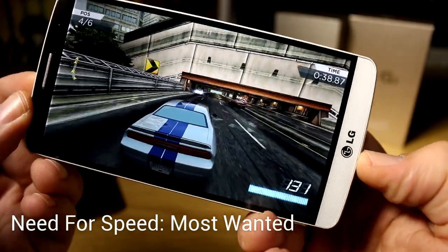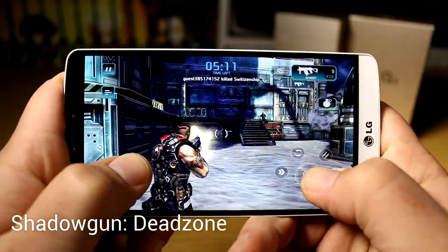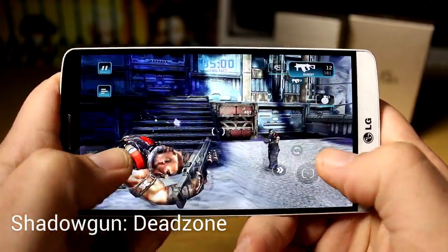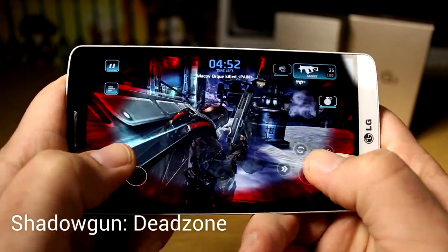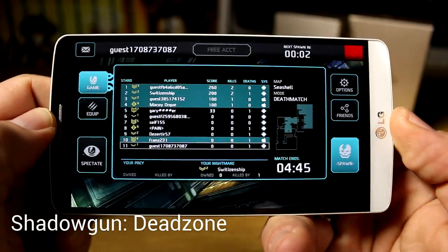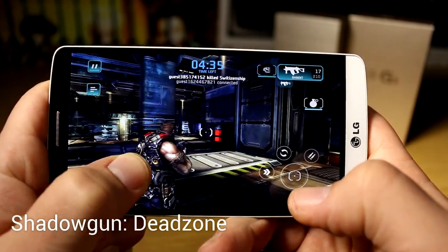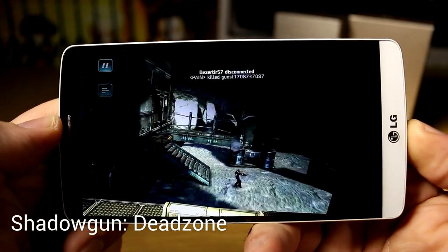Next up is Shadowgun Dead Zone. We're now in Shadowgun Dead Zone at the highest graphics settings, and this is looking awesome on the G3. The high resolution looks stunning, and all the reflections and effects are no problem for the combination of the Snapdragon 805, 2.5GHz, 3GB of RAM, and the Adreno 330 GPU integrated.